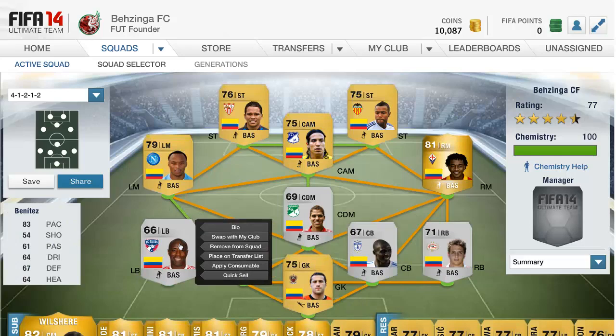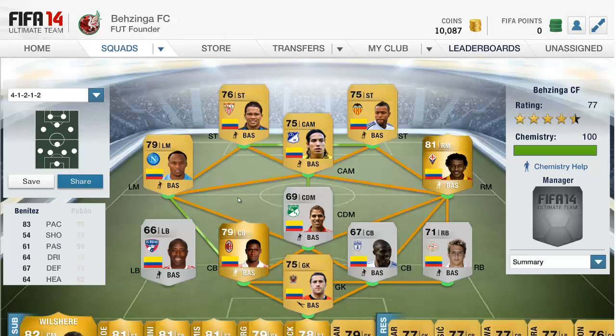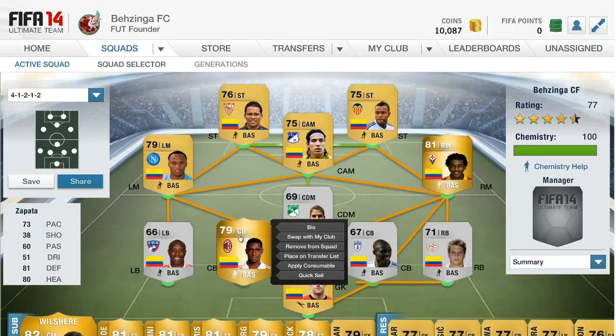Hopping over to the left back, we have Benitez. He is a silver, not a rare, but he does have 83 pace — great pace for a left back — along with 67 defending and 64 heading, with all other stats hovering around the 60s. I picked him up for 250 coins, which for an 83-pace left back is definitely worth it.